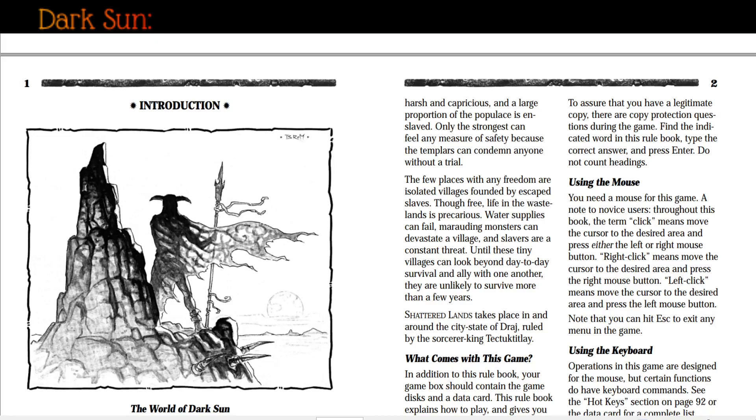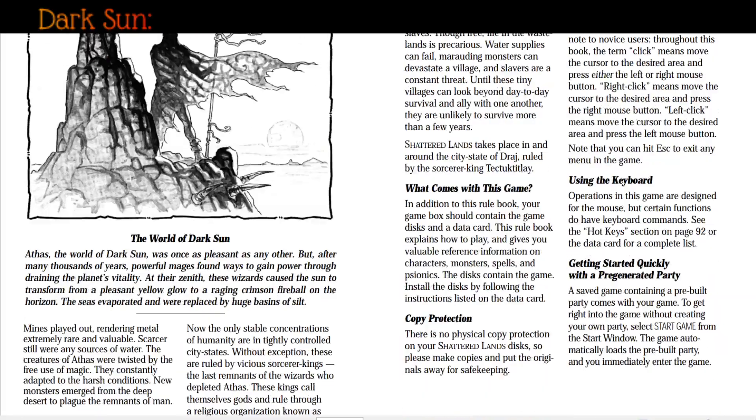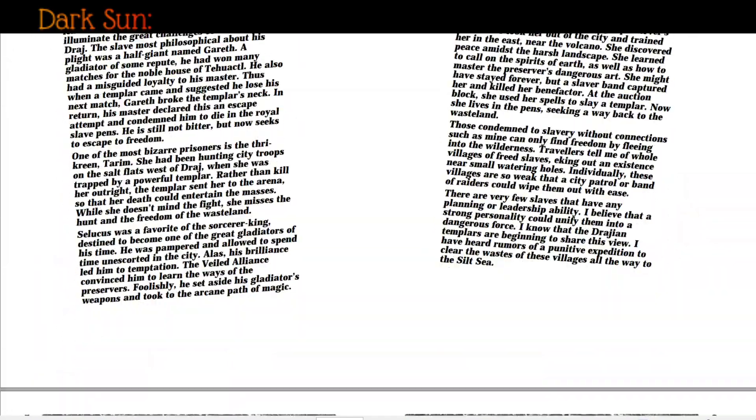Their rule is uniformly harsh and capricious, and a large proportion of the population is enslaved. Only the strongest can feel any measure of safety because the templars can condemn anyone without a trial. The few places with any freedom are isolated villages founded by escaped slaves. Though free, life in the wastelands is precarious — water supplies can fail, marauding monsters can devastate a village, and slavers are a constant threat. Shattered Lands takes place in and around the city-state of Draj, ruled by the sorcerer king Tektukitli.